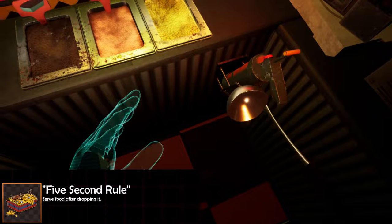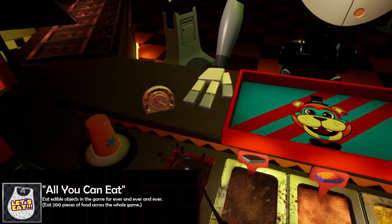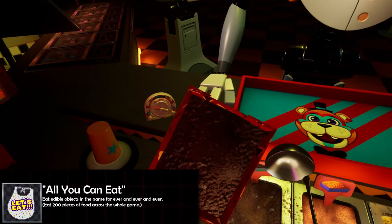The 'Five Second Rule' achievement — you can probably guess what this one wants you to do. In any of the food prep minigames, if you drop something on the floor and then casually give it back to the customer, it's as if nothing happened. Apparently they don't mind eating food that was on the floor.